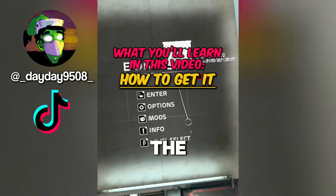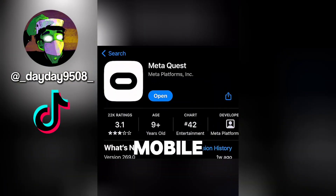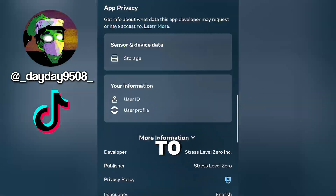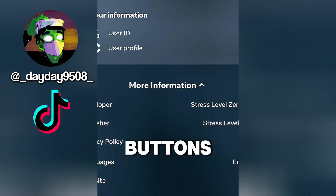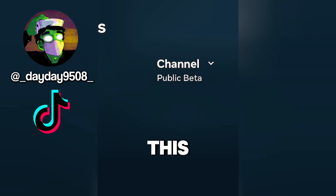So in this video, I'm going to show you how to get the update and what's in it. The way to get the update is to go to the Oculus Mobile Lab. Then after that, you're going to want to find the Bone Lab Store page. Then scroll down to More Information. Follow all the buttons that I pressed here, and finally switch from the version that you're currently on to this version.